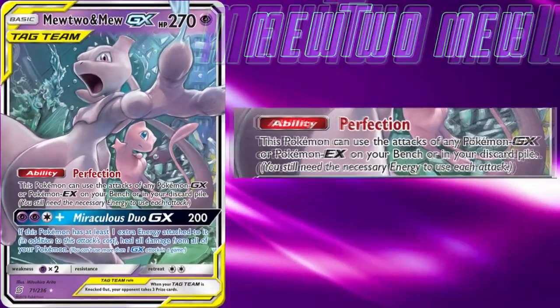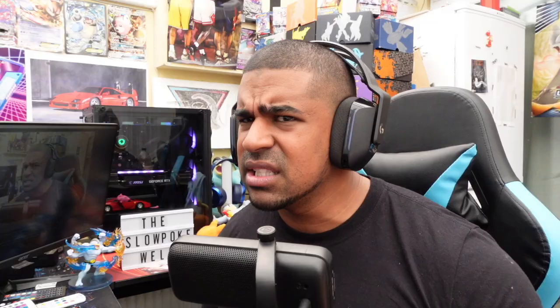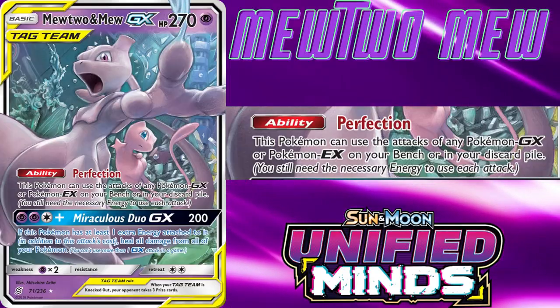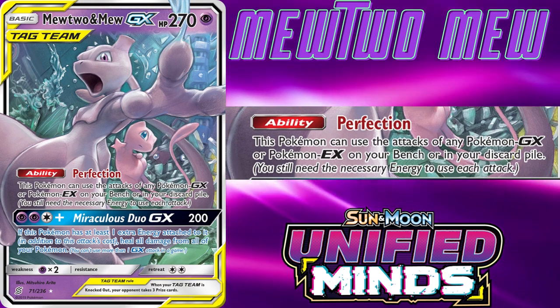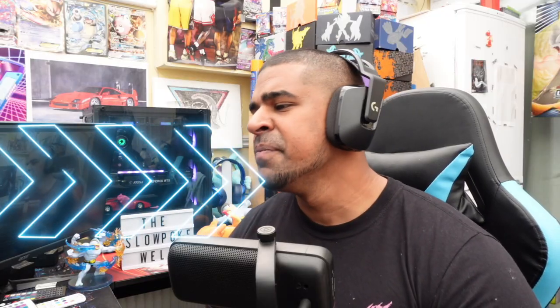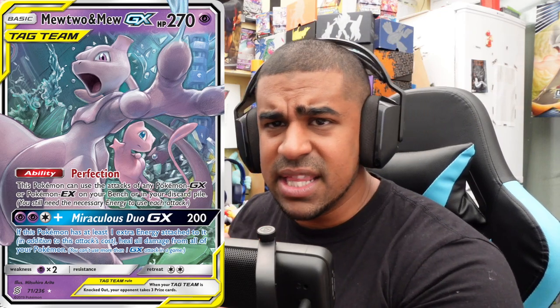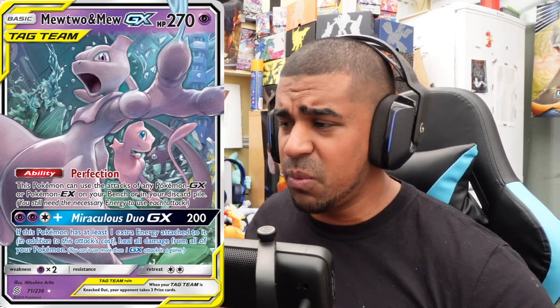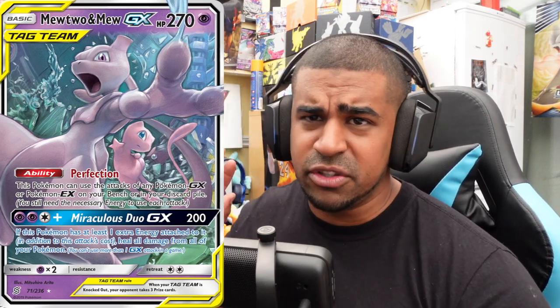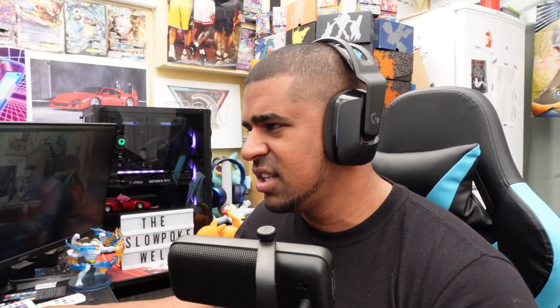In case you don't know what Mewtwo & Mew does: it's a tag team Pokémon with 270 HP and no attacks that aren't GX. But you have that Perfection ability which lets you use the attacks of any GX or EX in play on your side or in the discard pile. Essentially we can just ditch all the stage twos we don't want into the bin, bench basics, and away we go. We're going to load all our energies onto our Mewtwo & Mew.